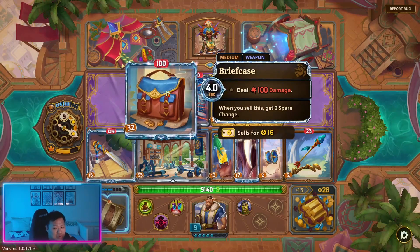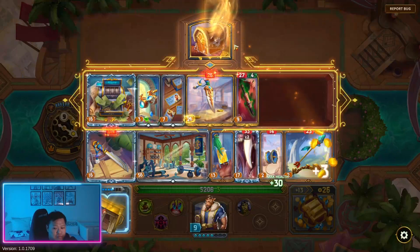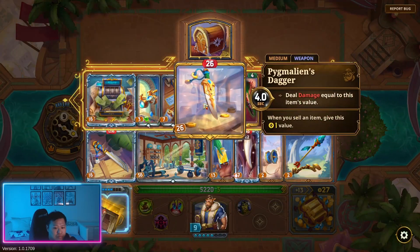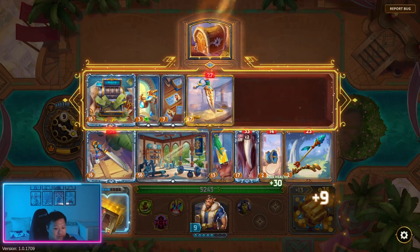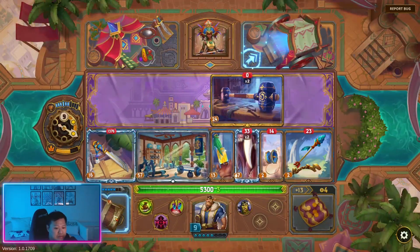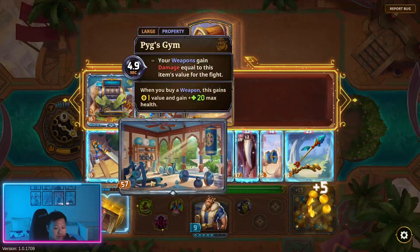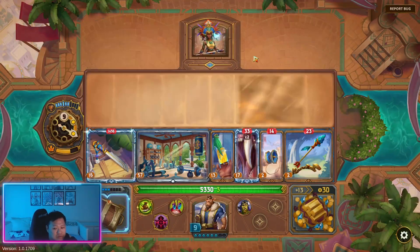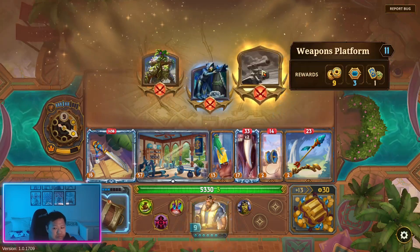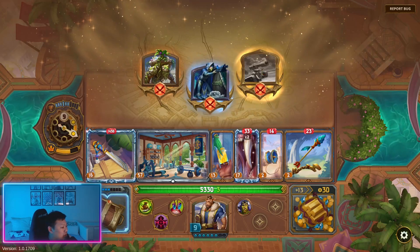This one we get some gold back for buying it. We're back to 30. We could buy this but I'm not going to — it's too expensive. Weapons platform should have something we could use — it has some haste items and also crit chance.